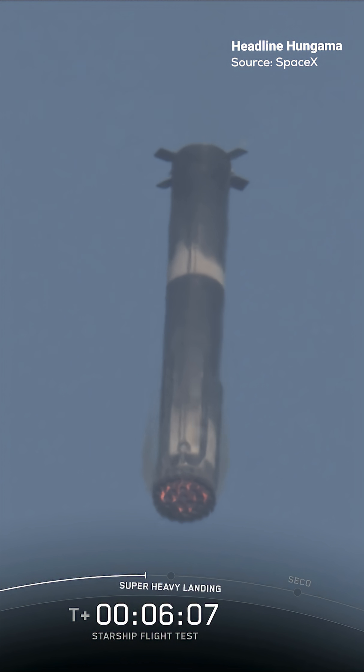Where we'll first ignite the center 13 engines, then bring that down to 5 to slow down the booster for landing. And finally that will come down to 3, and we'll cut all of them off while we're still about 200 meters in the air.